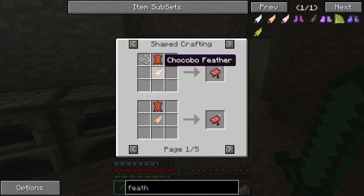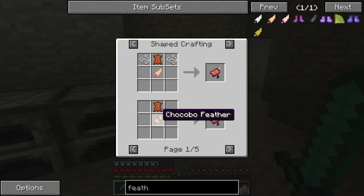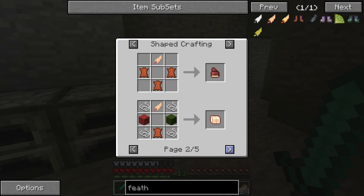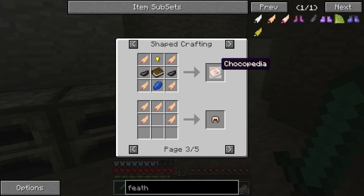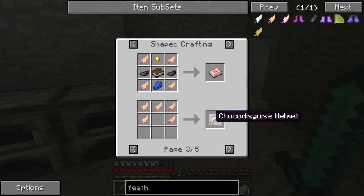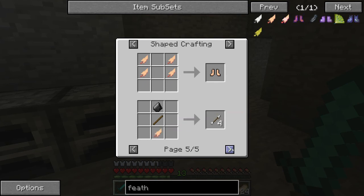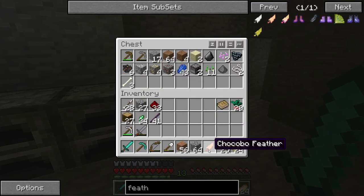With this feather we can make saddles, and there are a couple of different recipes — one takes a feather and leather, and another takes a feather, leather, and two string. I'm not sure why you'd use the more complex one. We can also make saddlebags, backpacks, a chocopedia — which needs feathers, ink sack, lapis, a book, and a gold nugget — and arrows. Hopefully we can get more feathers.